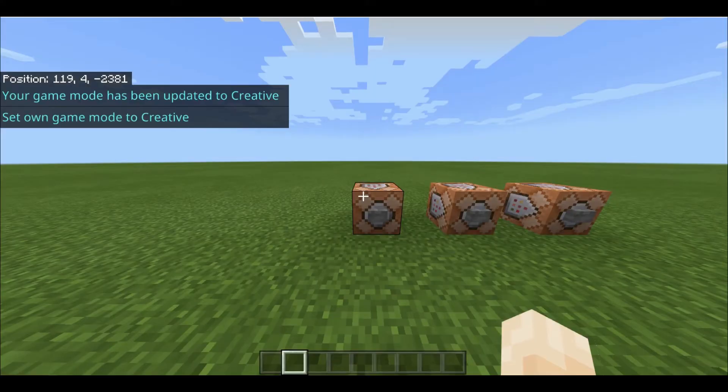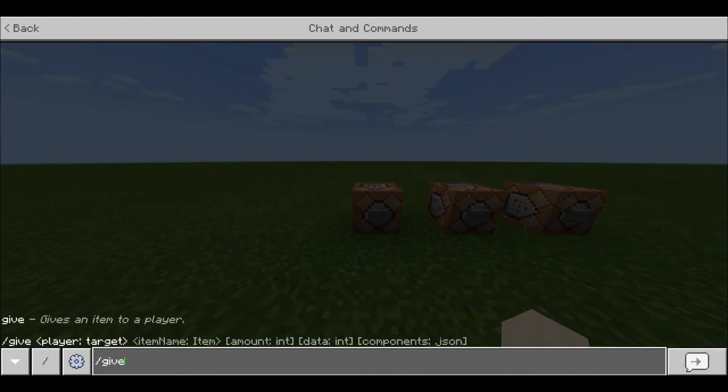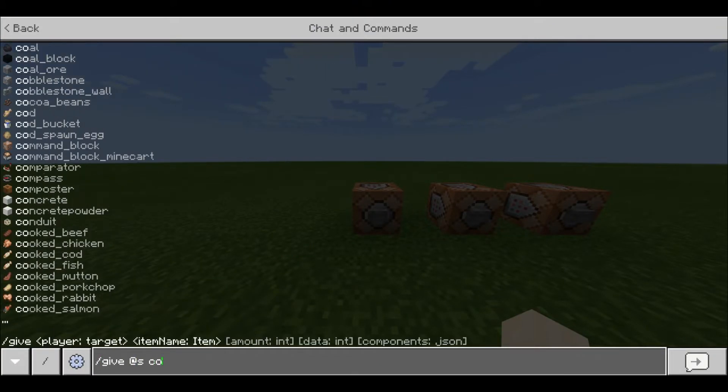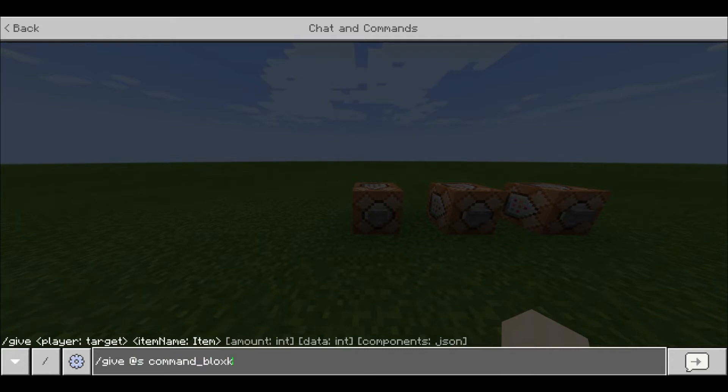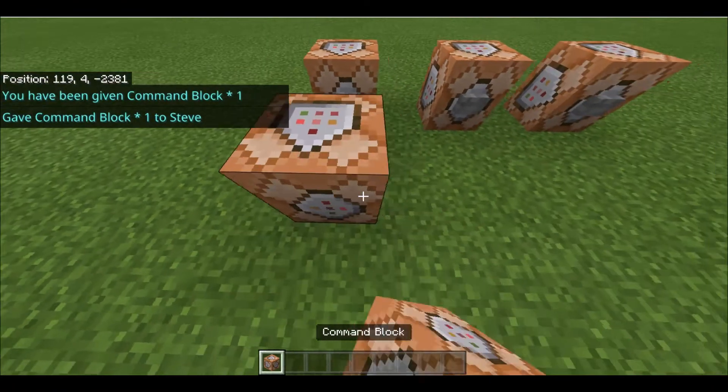First, how to get a command block if you don't know already: you have to be in creative, and then you just do forward slash in the chat, give at self command underscore block. And you'll see in your inventory you have a command block which you can place.